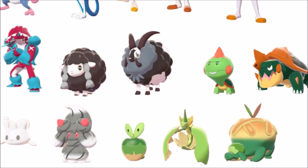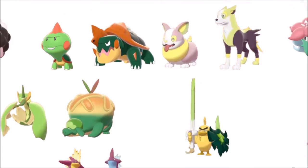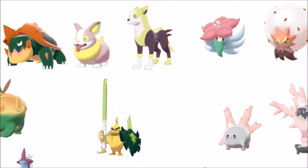Flapple — insanely saturated, my retinas burn just looking at it. I'll take it though. The Applin evolutionary line is kind of cool. Sirfetch'd gold — okay. Sirfetch'd was kind of weird in the base form, it's just like a pure white Pokémon out of Farfetch'd, so that's definitely a shiny.